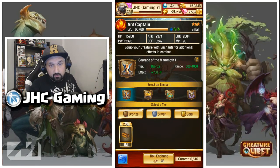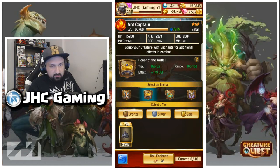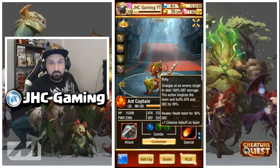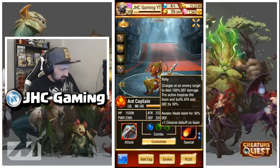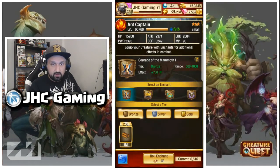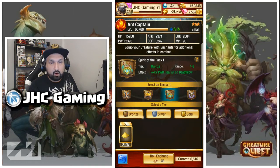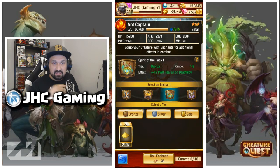Enchants are just extra stats — no need to go crazy. I got a couple more HP here, 758, it could go up to 1,000 and I could reroll if I want to. I usually increase attack on my creatures, but the Ant needs a little extra defense since its special ability heals the team for 30% defense — so extra defense helps with survivability.